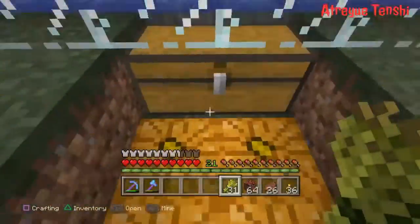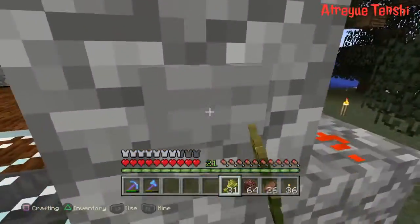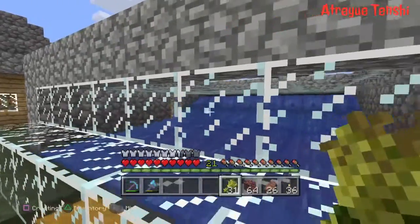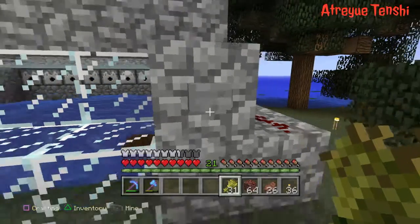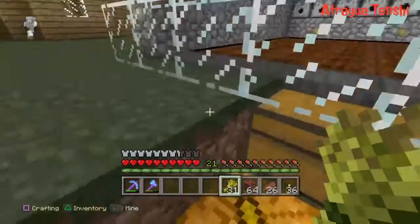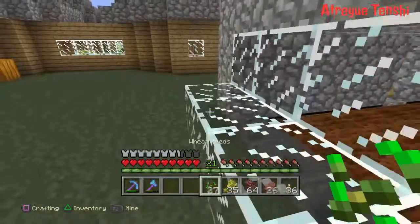You just flip the switch again and it gets rid of all the water. Sometimes it doesn't all leave — that's why I have a door right there. That's the only problem with this, but other than that it's a really cool little contraption. Maybe one day I'll do a little how-to build session with this automatic weed farm.